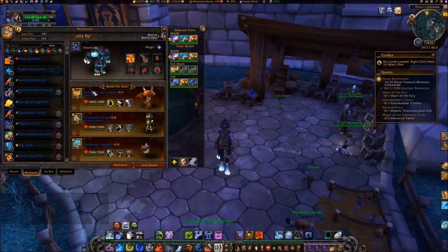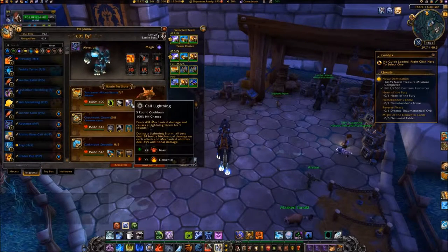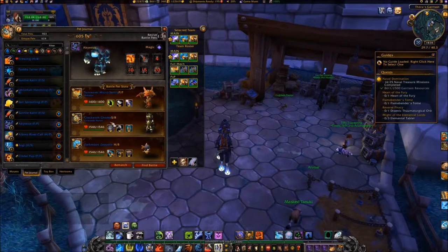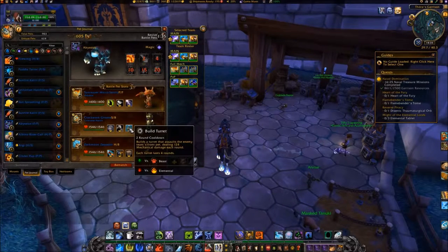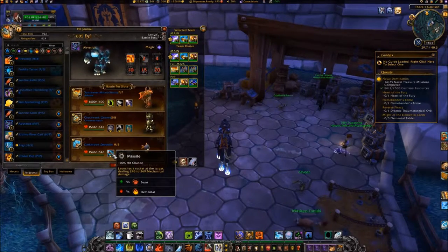For the battle against Brutus and Ruckus, use the Sun Reaver Micro Sentry with Fel Immolate and Call Lightning, and the Clockwork Gnome with Metal Fist and Build Turret. I've also brought along a Darkmoon Zeppelin as my backup pet with Missile.